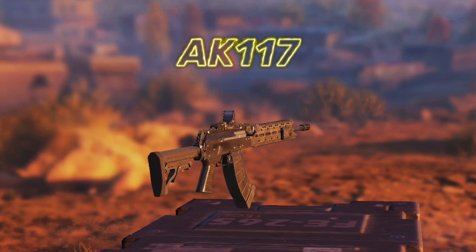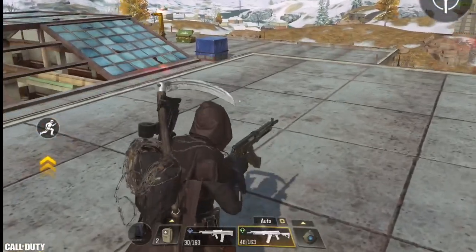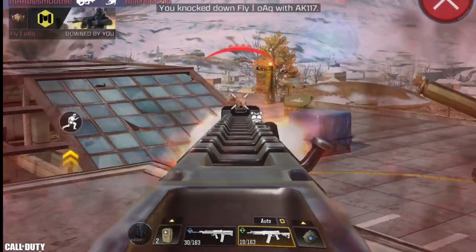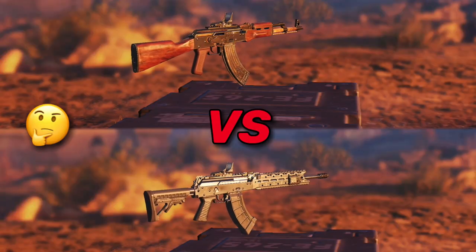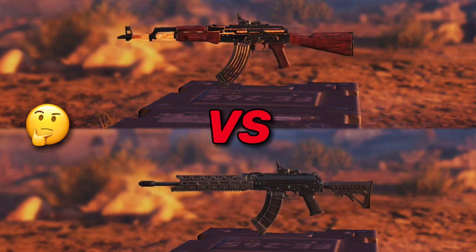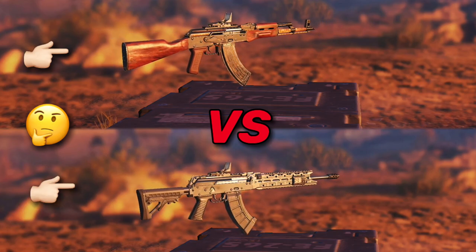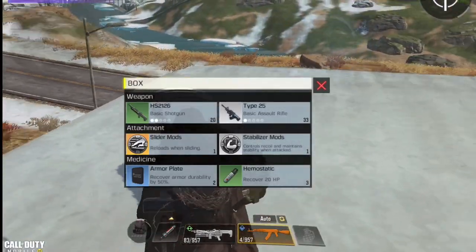Finally, at number one, we have the AK-117. It still proves to be one of the best weapons this season, even with the nerfs. This gun is best at close to mid-range, but I wouldn't recommend it for long-range, as it loses some of its damage and has a bit of recoil. The big question is: would I choose the AK-117 over the AK-47? A normal human being would pick the AK-47 every single time — it's just too good. But for me personally, I use both of them as my main weapons, mainly because I've used the AK-117 a lot since Season 1 and I'm comfortable with it.